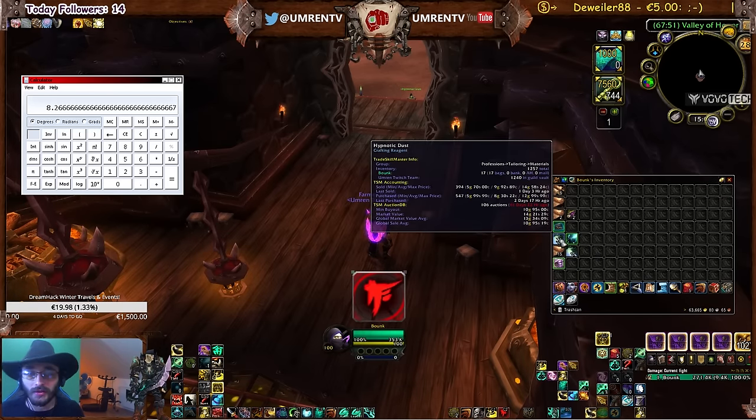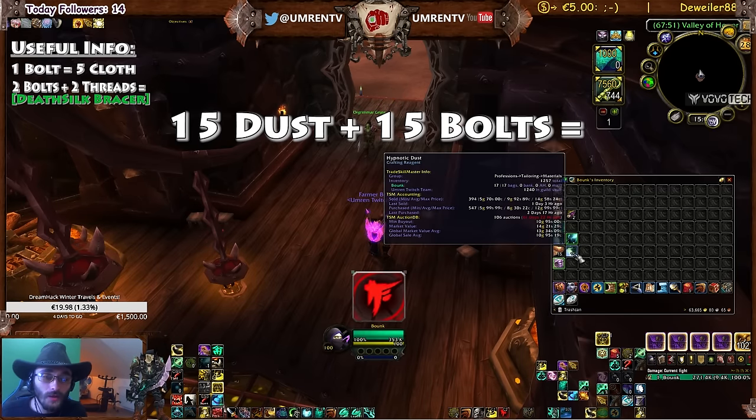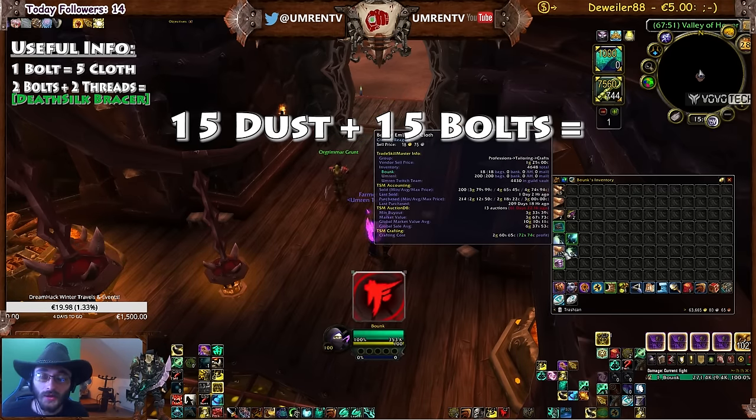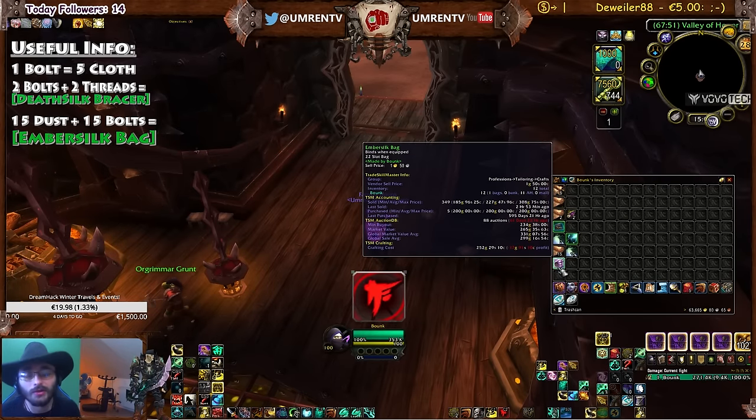Why is Hypnotic dust important? Because 15 Hypnotic dusts plus 15 Bolts of Embersilk cloth equals 1 Embersilk bag. One Embersilk bag sells for 200 to 350 gold, sometimes even more depending on the server. But most of the time you will make a profit by that.